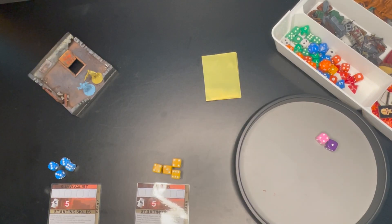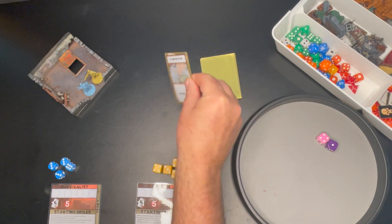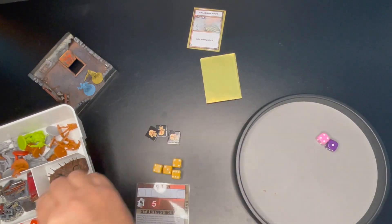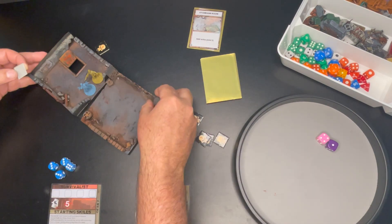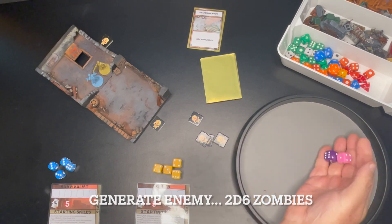I'm playing using the Survivalist and the Hunter, and here they've emerged from their survival shelter. The number six token will be placed behind them and the number five token placed in front. I've just generated a standard room so this will be pushed out in the direction of the number five token, which is then replaced as the new furthest exit point.